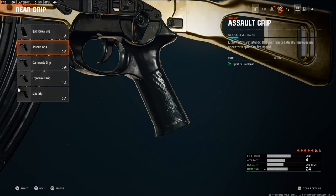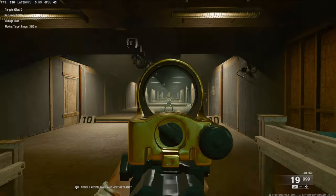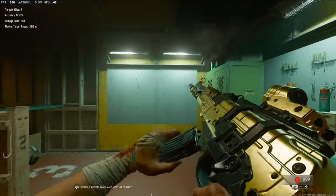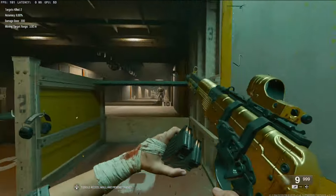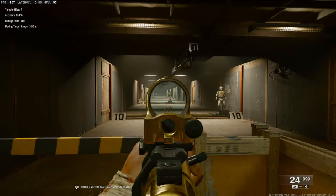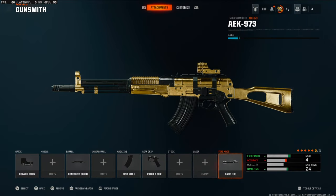The rear grip is definitely really good — highly recommend using it. Over on the Fire Mod, we're going to be using the Rapid Fire. This attachment basically makes this gun broken. If we jump over into the firing range, if you hold down R1, it just shoots like a fully automatic almost. It still has that little delay because it's a burst rifle, but if you're hitting all your shots, you're going to kill people so quick. This gun might be the most broken gun in the game with this attachment — they're already almost a one-burst to the chest.